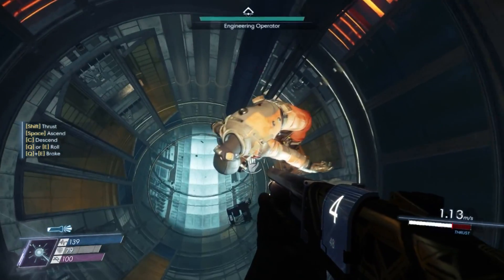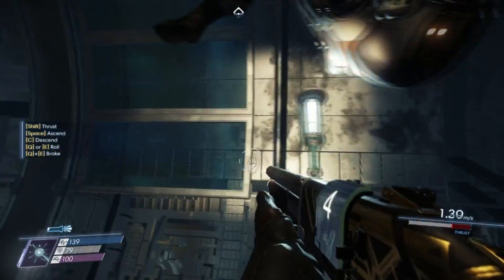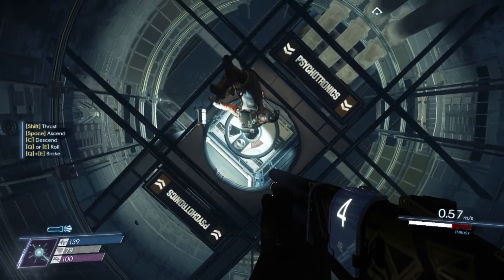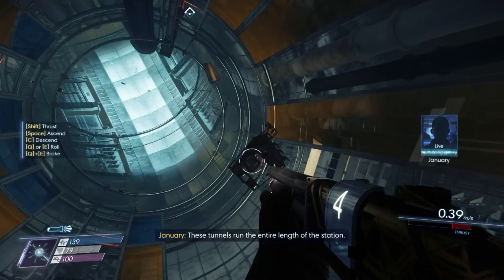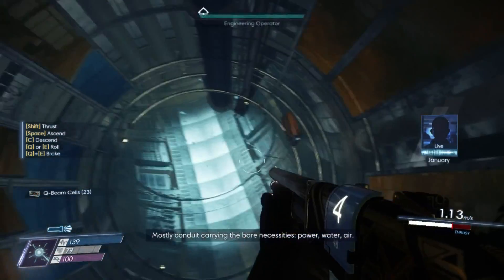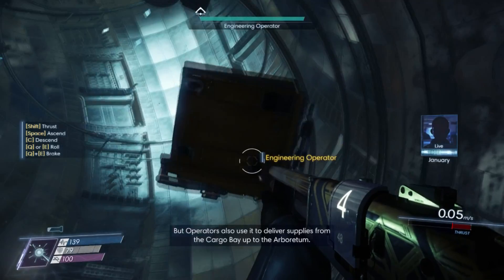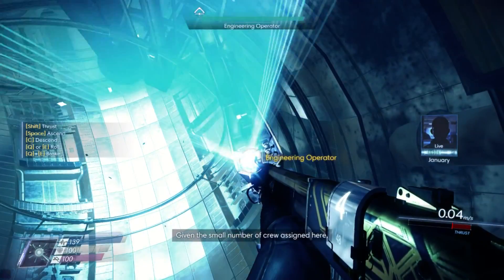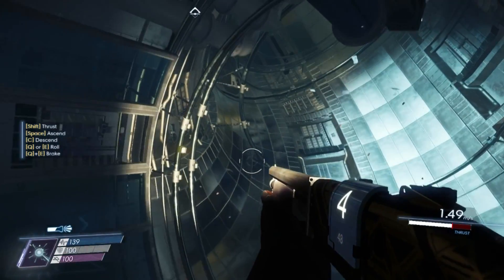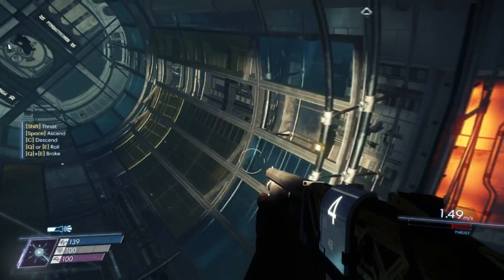I'm back here. There's an engineering operator in here? Whoa, hello. These tunnels run the entire length of the station — mostly conduit carrying the bare necessities: power, water, air. But operators also use it to deliver supplies from the cargo bay up to the arboretum. Given the small number of crew assigned here, I would expect Typhon presence to be minimal as well, but that's probably a bad assumption. Well, at least so far January is my only companion.